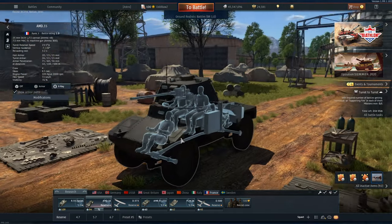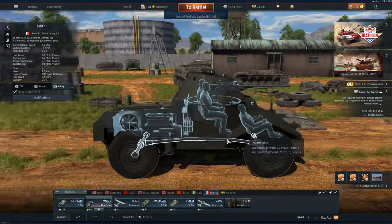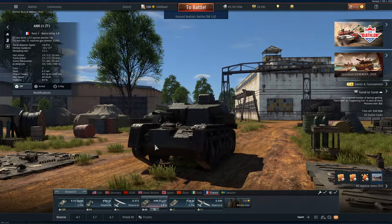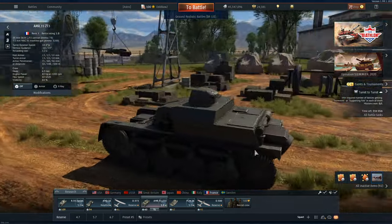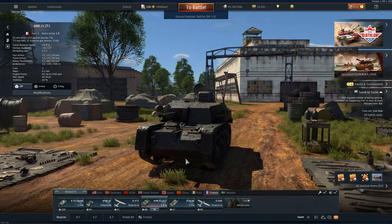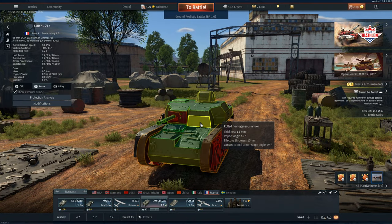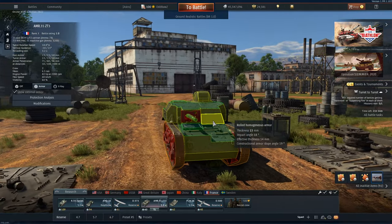Survivability isn't bad either with 4 crew members. Although we can be penned by 50 cals, it does take quite a bit of doing to get rid of this thing. And luckily, this nice little gun is placed in this bad boy as well — the AMR-35ZT3. Lots of numbers involved with these tanks. This is a tank destroyer, has practically no armor at all, but it can get around the battlefield pretty quickly and deal with anything we'll come across.